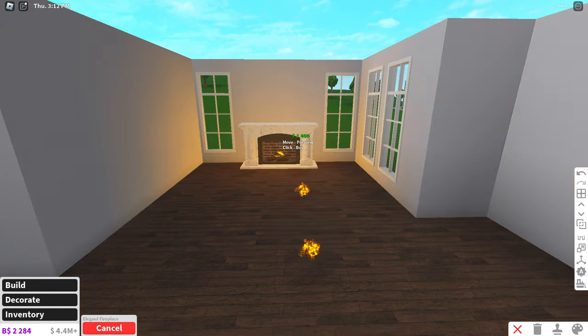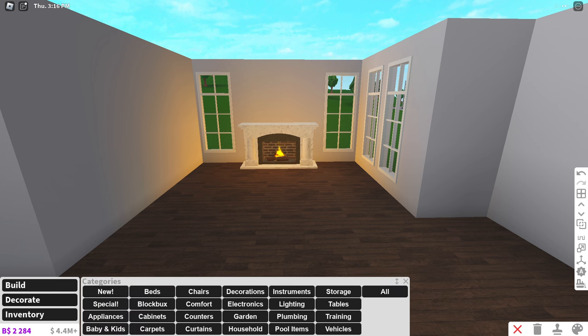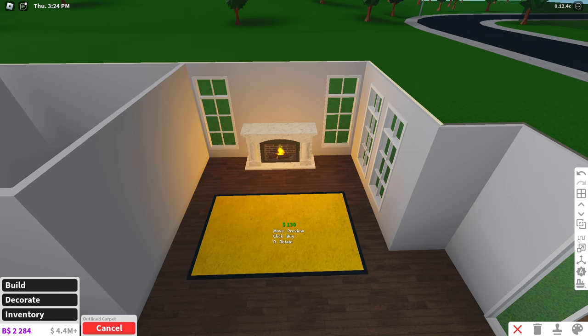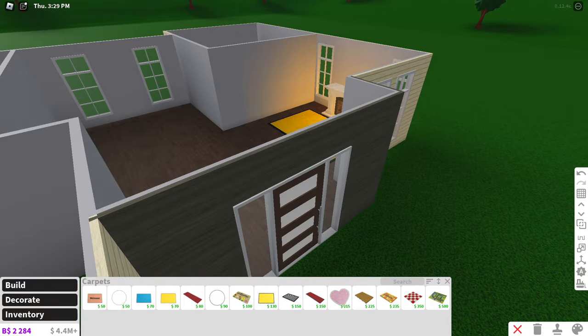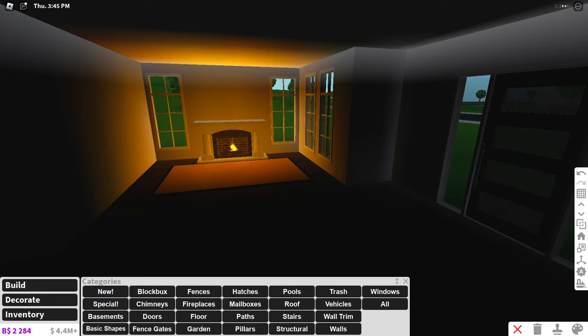When you're building living rooms it's obviously going to be trial and error based on what you want to do. In my living rooms I usually put a fireplace because it makes it look more like a living room. I start placing down couches, carpets, whatever. You're going to want to have a vision in mind — you can go to Pinterest or Google and search up living rooms. You can have a modern outside with a cozy rustic inside and mix different styles together.